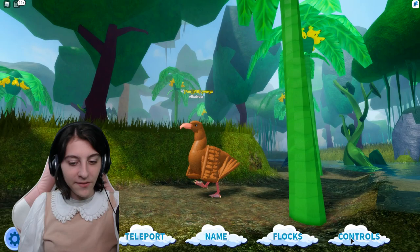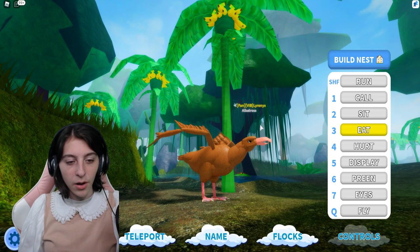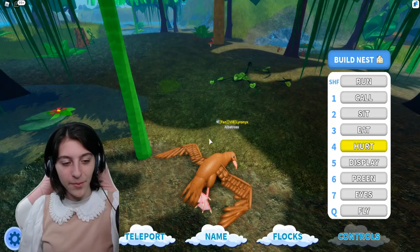Now let's go down here — oh, I'm in a banana tree. Let's look at the animations. We've got the call, like the other birds. We've got the sitting animation, lovely. We've got the eating animation, all fancy — feathers out and everything. Then we've got the heart animation. I love how the wings kind of flip inside out — it's a bit odd but I really like it. And we've got the display animation.